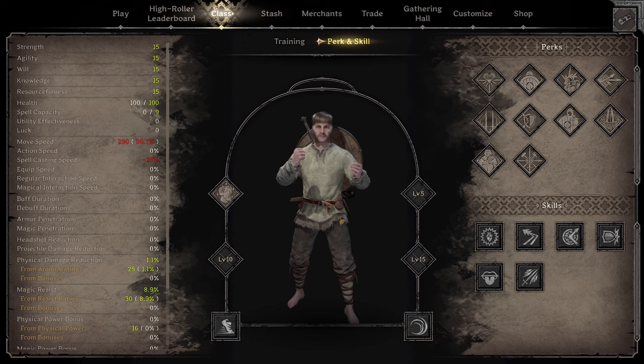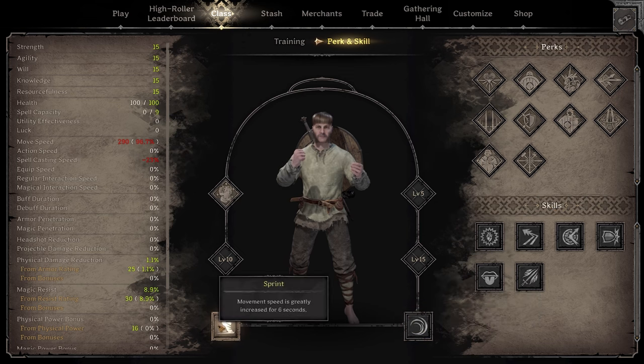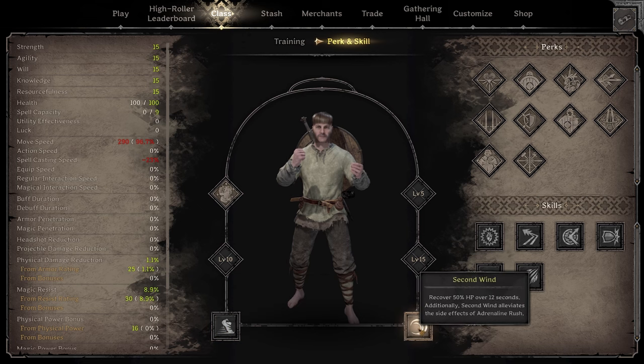I would recommend starting with the Fighter. Fighter is a really balanced character and while it's not the best, it's probably the easiest for someone just starting to learn. It comes with your first two skills already equipped: Sprint, which increases your movement speed for six seconds, and Second Wind, which gives you 50% of your HP over 12 seconds.